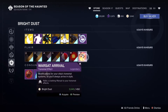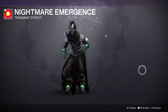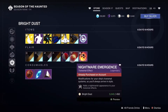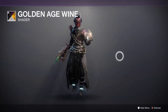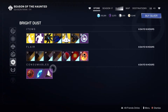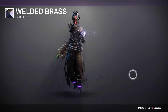Down here we have the Warsat Arrival transmat for 450 — pretty cool. And the Nightmare Emergence, which I like especially for this season; either the bat wings or this one works really well. Then we have Beach Ball effects. Golden Age Wine is not a bad shader — it's going to be kind of hard to tell on my outfit but you'll know they're in there. Welded Brass was on here very recently but there it is.